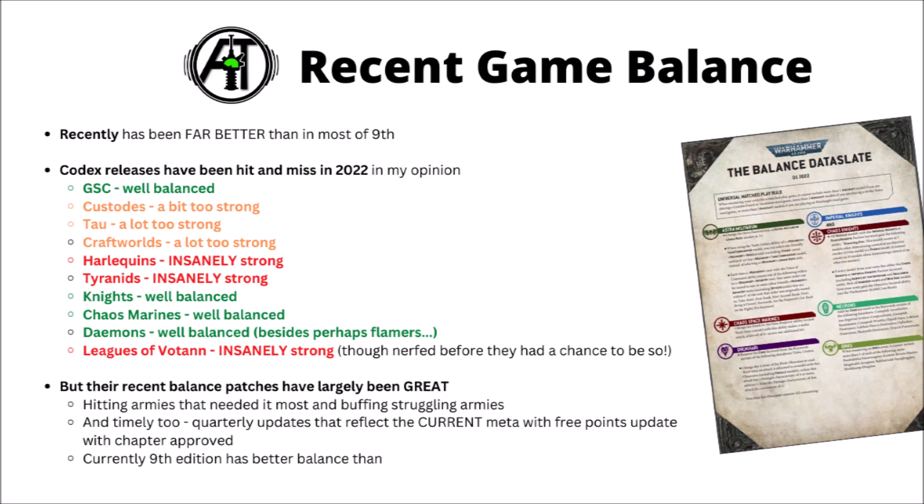I'm not really convinced that the codex releases have been getting massively better — these are the ones out of 2022 and roughly how strong I'd rate them when they dropped. Genestealer Cult were kind of well balanced. Custodians, Tau, and Craftworlds were all a bit too strong compared with most of the meta. They then doubled down on it with Harlequins and Tyranids, which were both massively overpowered and dominated tournaments for quite a while, before toning it down with the two Knight codexes, Chaos Marines, and Demons — which while all seem decent enough to compete, at least they're not stomping the meta. Demon Flamers in particular do seem pretty mad, but at least that's one unit as opposed to a whole army.